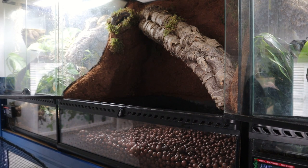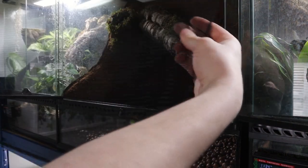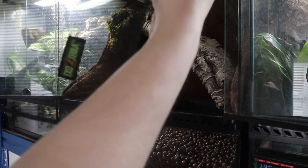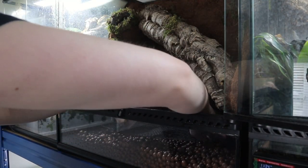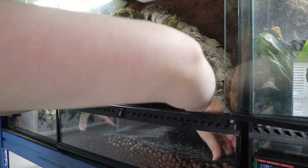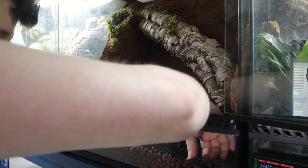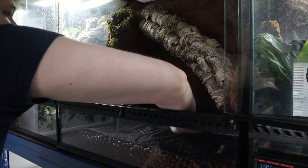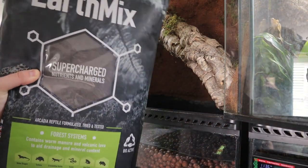Next up I'm going to put in a drainage mesh. It stops all the substrate from going into your drainage layer and sitting with all the water, which can cause fungus or bacteria growth. This is the ExoTerra one — I always buy this one because it fits the tank exactly how you need it. I'm just patting it down to make sure none of it is going to get caught, though some of the substrate will get through.